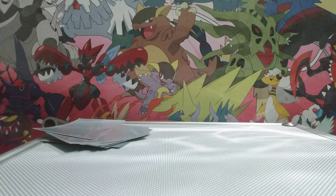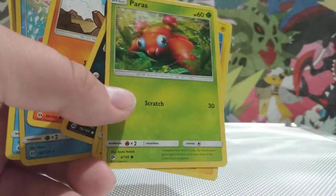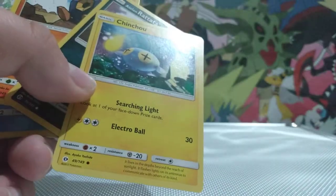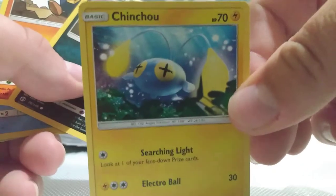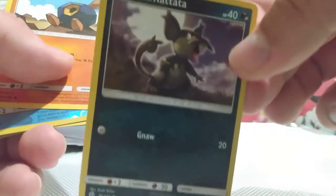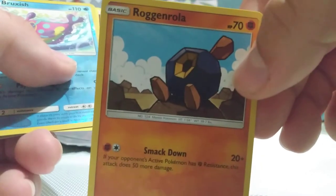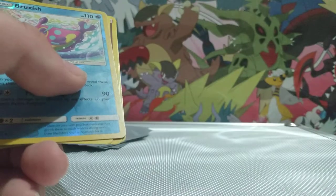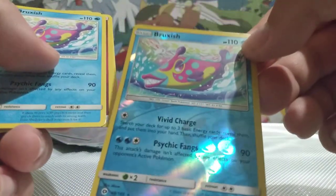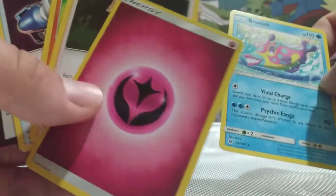I have a Poliwag, a Paras — interesting Paras art — a Chinchou, an Alolan Rattata, a Roggenrola, a Bruxish Reverse Holo, another Bruxish, and the energy is Psychic.